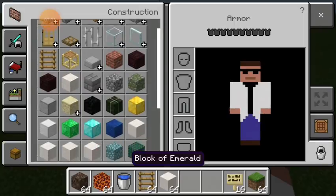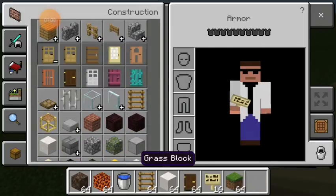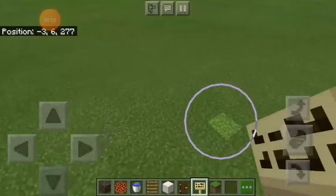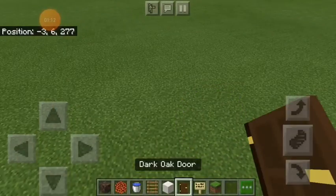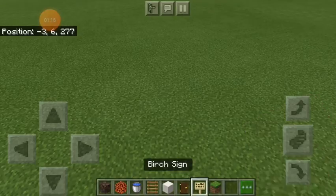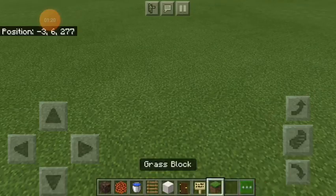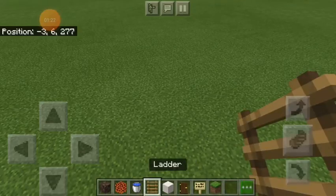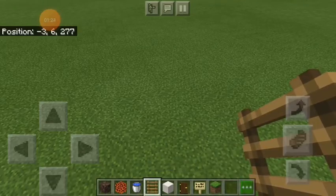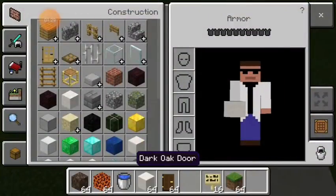Unfortunately I couldn't get the iron doors to work so I'm going to use dark oak doors instead - I like them for bedroom doors. Also, you don't need a sign and you actually don't need a ladder - I don't know why I put that on the list.